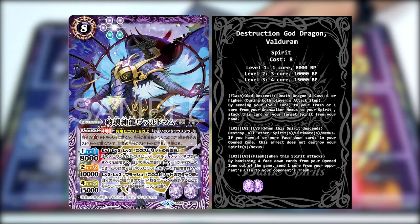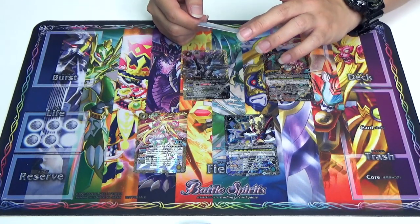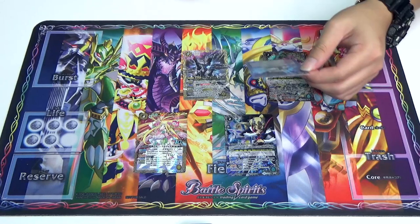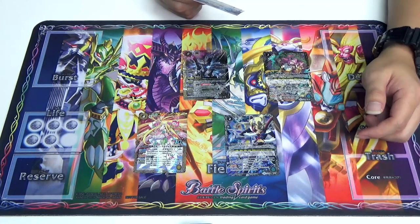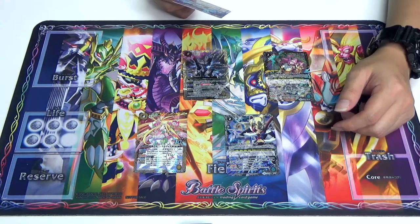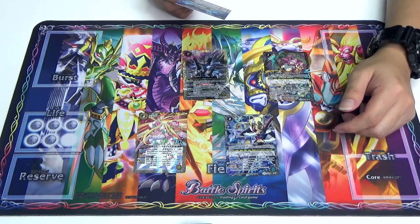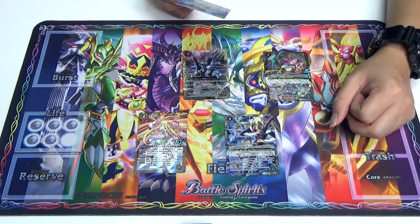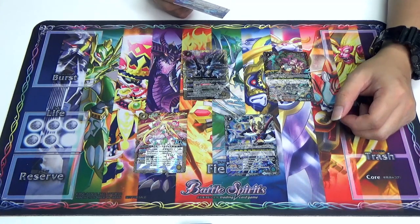Level 2 and 3 Flash: when this spirit attacks, by banishing 4 phase-down cards from your open zone out of the game, send one Call from your opponent's life to their trash. So not only is it double symbol, it also has effect damage — very devastating. If you stack up the initial phase-down for 4 cards in your open zone, you potentially can do a one-shot. And since it's a flash timing, if you have more than 4 — 8, 16, even — you could potentially wipe your opponent's life straight during flash timing instead of attacking.